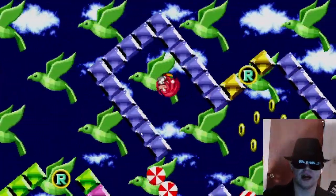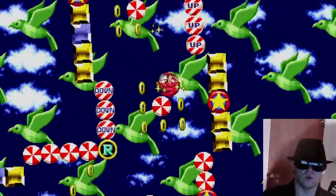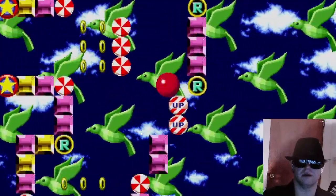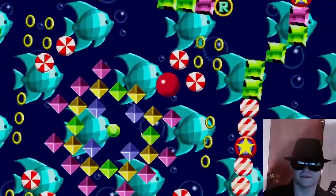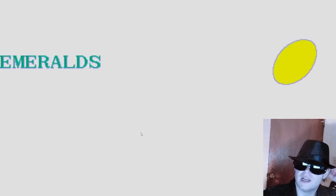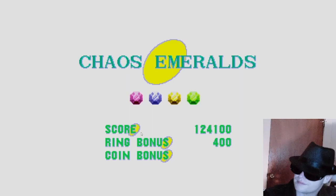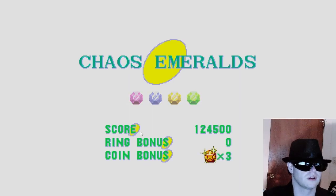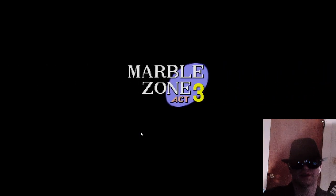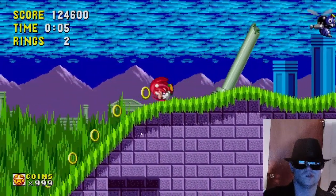Knuckles, the OG. This is one of the harder bonus stages in my opinion. Let's see if we can get through this hopefully without retrying. Come on — we slowed it down, it's going... we're in a little groove. Looks like this is going to go right in — sweet! We've got four out of our six Chaos Emeralds. Let's do this — boom!